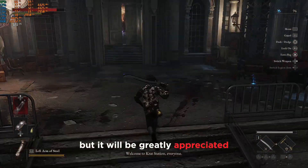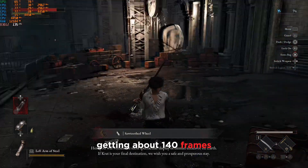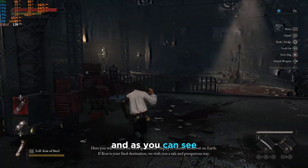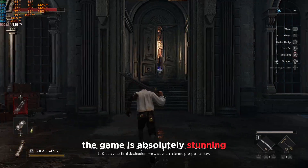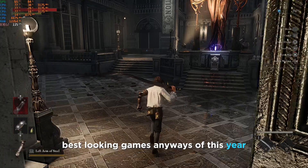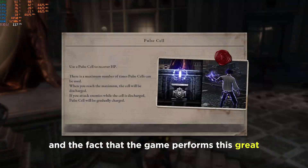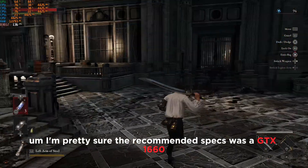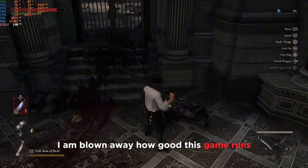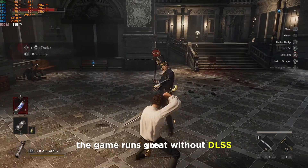Starting from Epic settings, as you can see we're getting about 140 frames, and this is quite a big environment and area of the game. The game is absolutely stunning — one of the best looking games of this year, made by a company that isn't even that big. The recommended specs was a GTX 1660, and honestly I am blown away how good this game runs even on Ultra without DLSS.